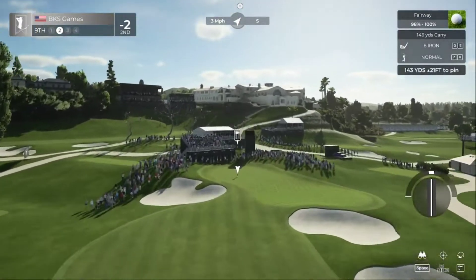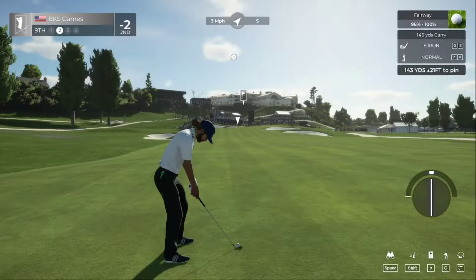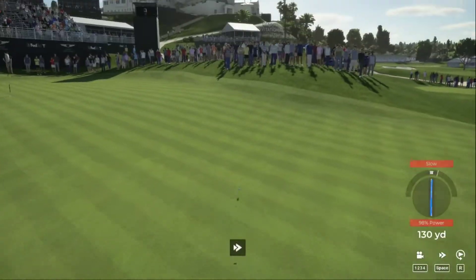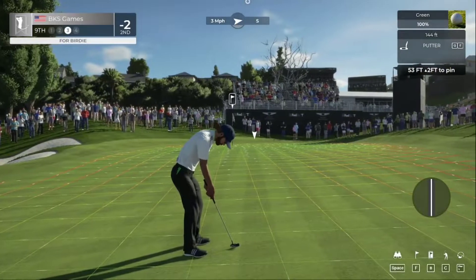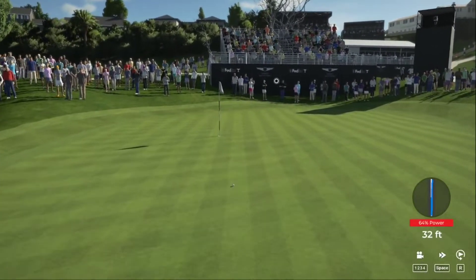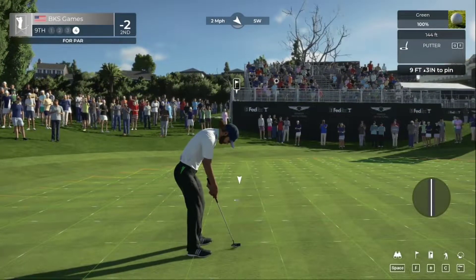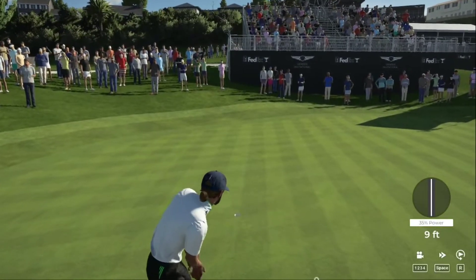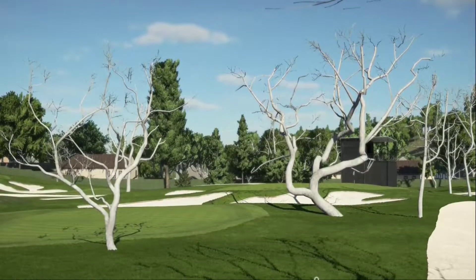Setting up now with an elevated green to deal with. Hopefully we can get a bounce to the left. Here we go, this is for birdie. Going to wind up short — nine footer. Nice pop. Currently sitting on two under.